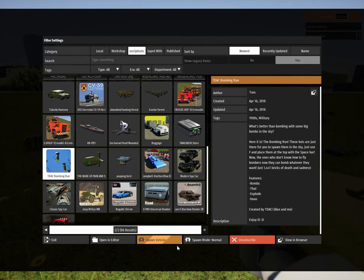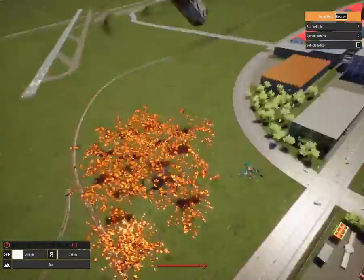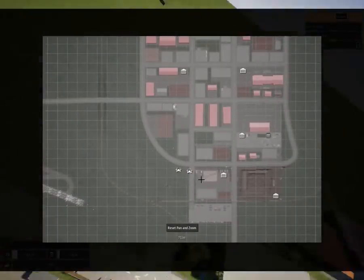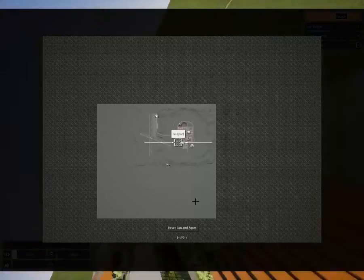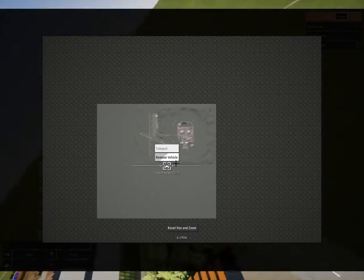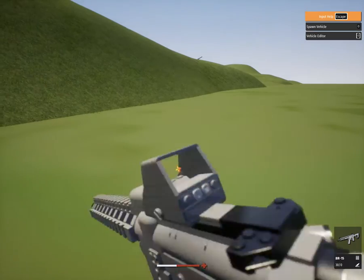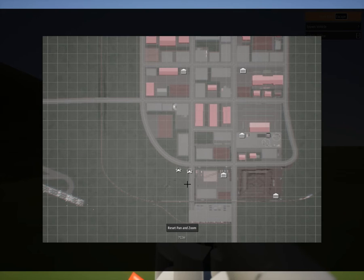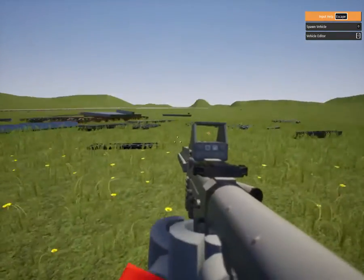Bombing run — this seems like it could do something. Oh! Okay, it blew up the bunker. Alright, where's the bombing run? Oh, it's flying out here — we need to remove this before it destroys the game. Oh, I am way out here. Let's go teleport to the scene and see what happened to the bunker. Alright, so that completely blew the bunker to pieces.